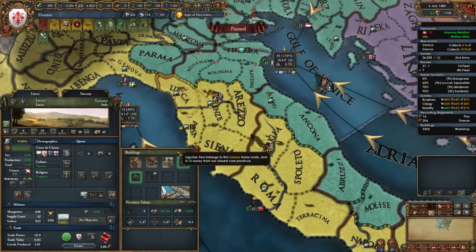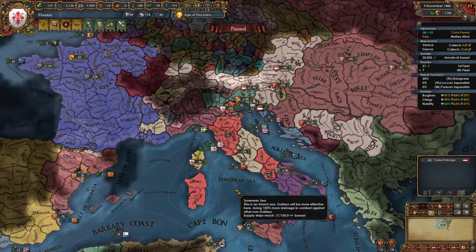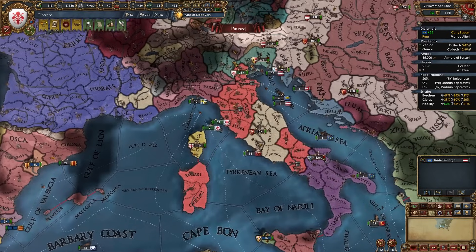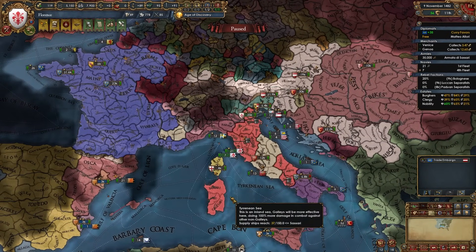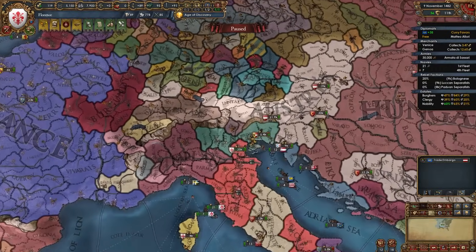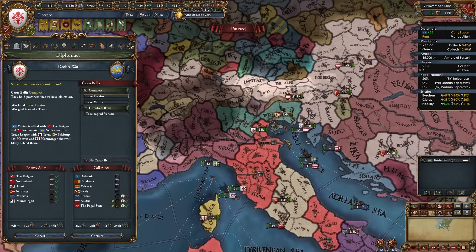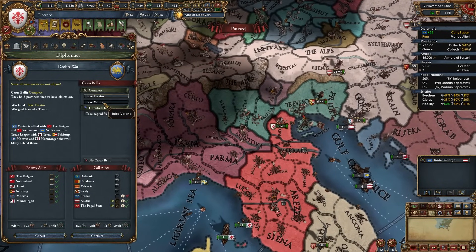Continuing conquests in the same directions, by this point only a few nations remain in Italy — Milan has blobbed out considerably, Venice is still there, Naples is PU'd by Aragon. Expansion opportunities are limited, so take what you can get. The Ottomans have just declared on Venice — perfect time for my second Venice war. They're no longer excommunicated but Austria and the Pope will join, so I'll go ahead and take one to three more provinces. It'll take about three or four wars to fully chop down Venice even if nobody else fights them. There's my declaration for Verona.